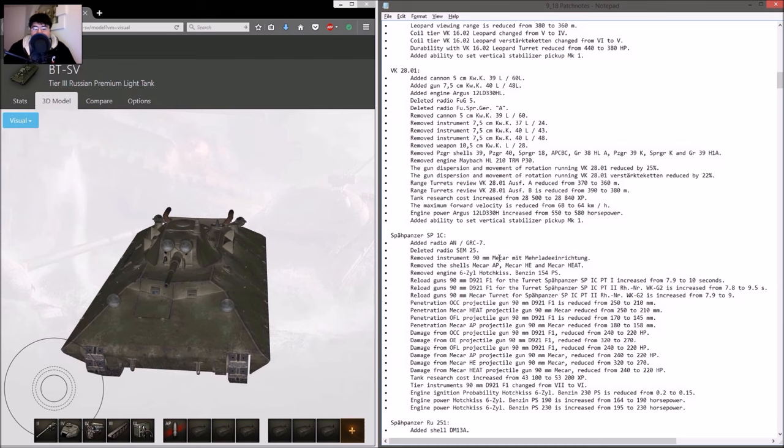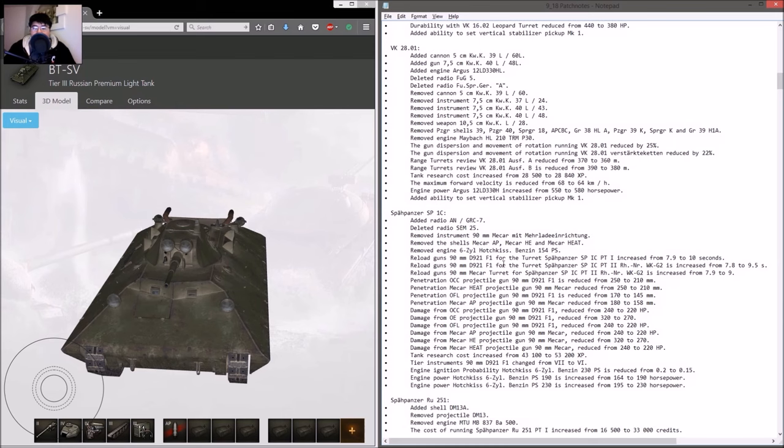For the SP IC, reload time increased — that's a nerf. The HEAT shell penetration was reduced from 250 to 210. A bunch of other stats were reduced as well: penetration reduced, damage reduced. It's a bunch of nerfs overall.